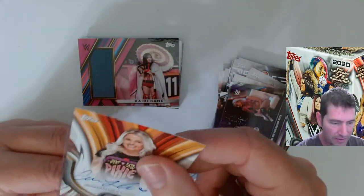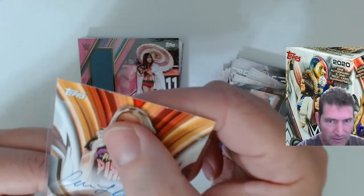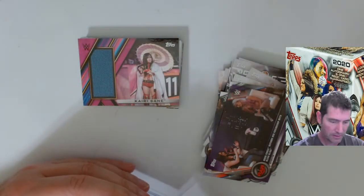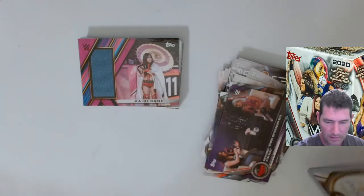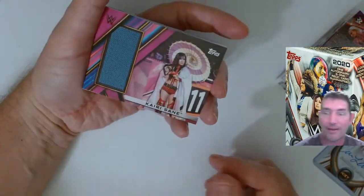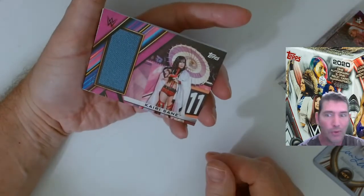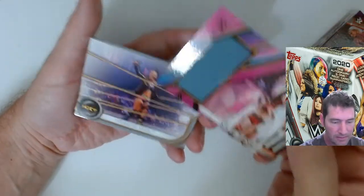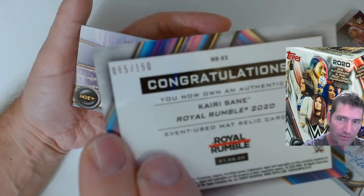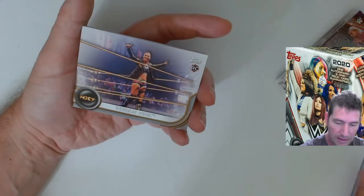Look at this damage on the cards - right at the top, boom boom. I pulled that pack out of the blaster all loose and jammed up and I knew it was going to be bad. The relic is numbered as well - number 65 out of 150. That one's actually in good shape.